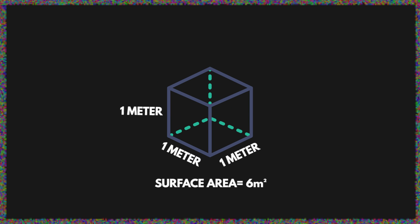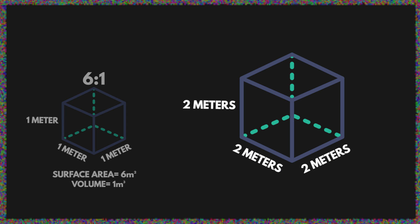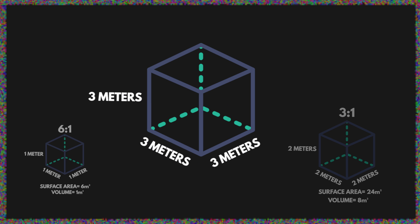If you took a cube that was one meter long on all sides, it would have a surface area of 6 square meters and a volume of 1 cubic meter, so its surface area to volume ratio would be 6 to 1. Double its sides to 2 meters long and the area of the new cube would be 24 square meters, while the volume would jump to 8 cubic meters, and the new ratio is only 3 to 1. Lengthen the sides again to 3 meters and the ratio drops again to 2 to 1, and so on and so forth.